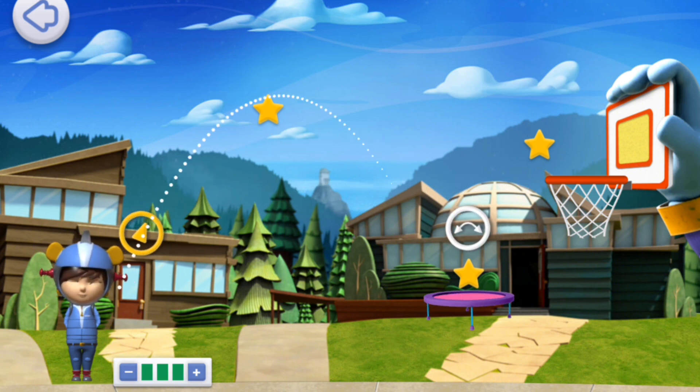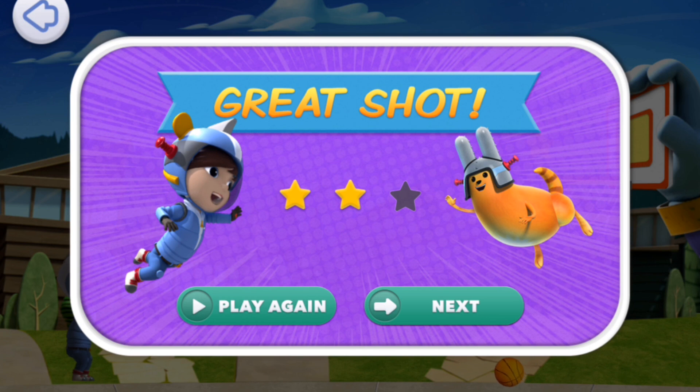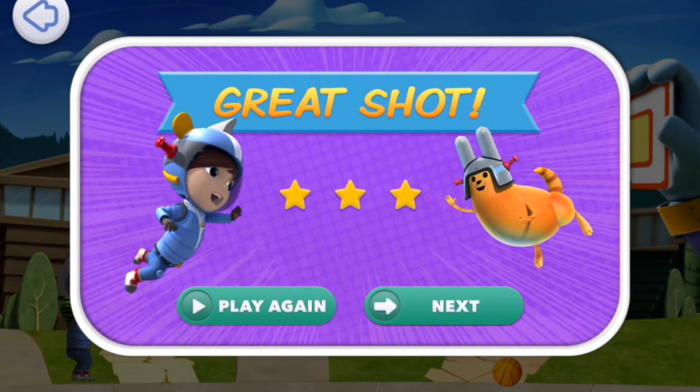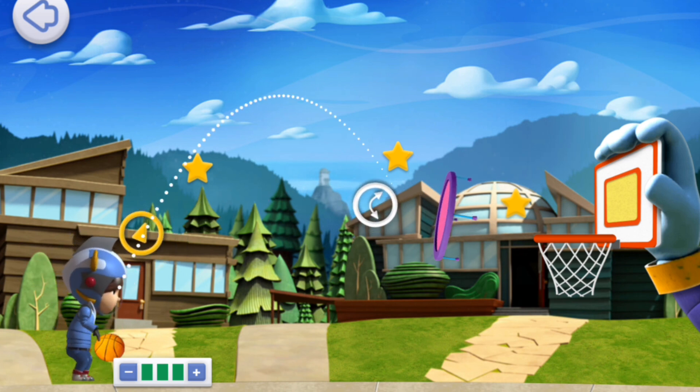We can't throw the ball far enough to reach this goal. We'll need to rotate this trampoline to help aim the ball into the net. Aim the ball to hit the trampoline. Superstar! You kept trying and got two stars! We can't throw the ball far enough to reach this goal. We'll need to rotate this trampoline to help aim the ball into the net. Aim the ball to hit the trampoline.